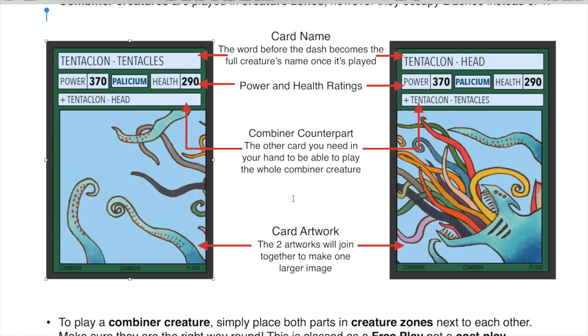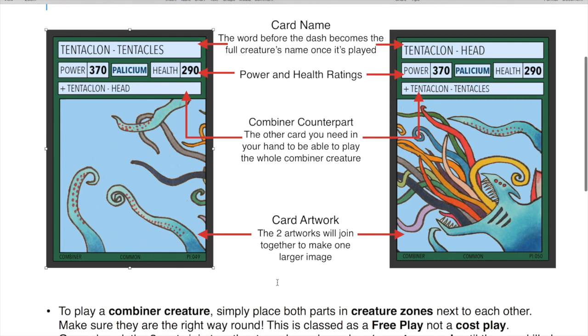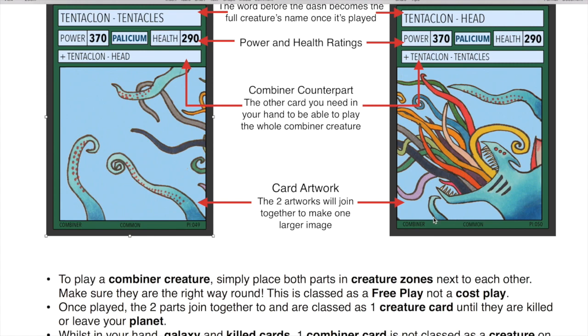The card's artwork should line up together to make one bigger image, which is pretty cool. At the bottom we have all the other information, like the card number, the card rarity, and then it says combiner down there.